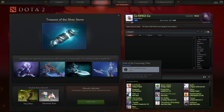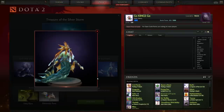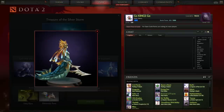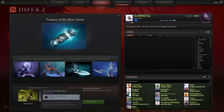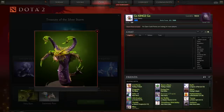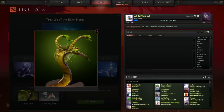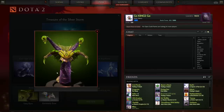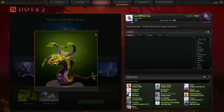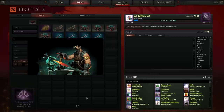Next up we have the Garb of the Consuming Tides — a Naga Siren set. Not too bad, nothing too special, kind of basic. I do like the headpiece, it's pretty cool, but besides that it's an okay Naga set. What I'm really excited for is the Venomous Deathbringer very rare set for Venomancer. This looks really cool. I'm really happy to have a Venomancer set and I'm hoping the plague wards are different. I love the detail, the purple colors — looks really nice. I'm hoping I get that one and I'm really excited for it.